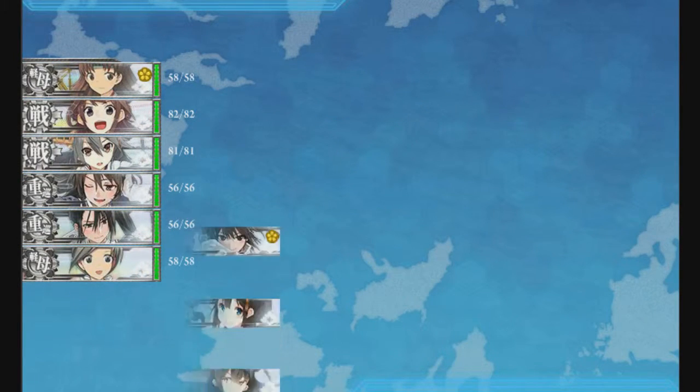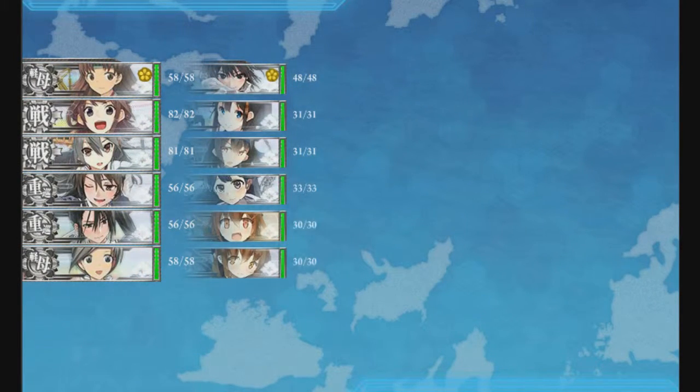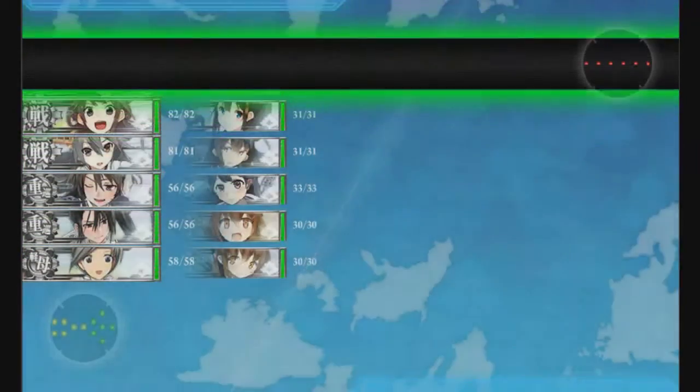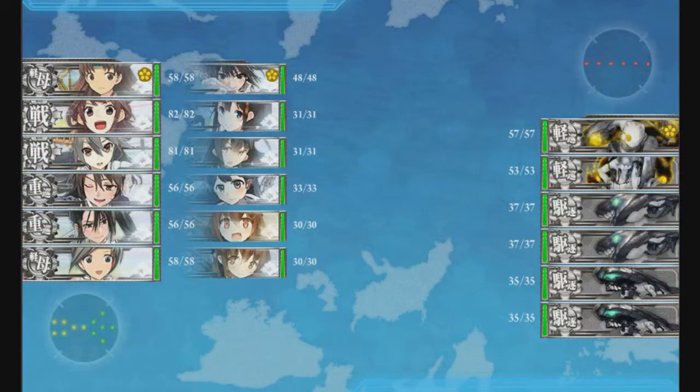Blue is E1 and E4, so everybody here you can also take on E4. Green is E2 and E3, E5 has orange, and E6 is yellow. E7 has no ship lock-in though, so that's one good thing.